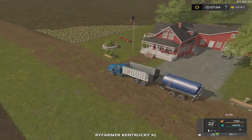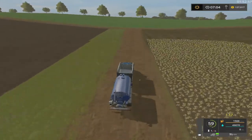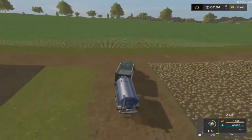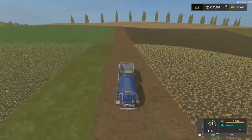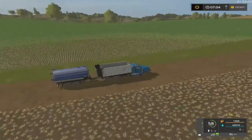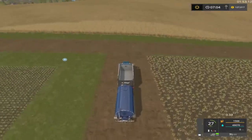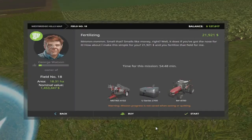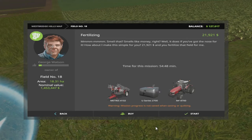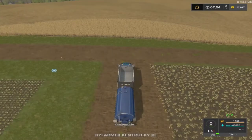Yeah, it should be enough water. I probably should have grabbed that corn, but I'll get it later. This is the field I need, but they got sugar beets in it. They want like - let's just say 1.5 million. Make some money off of it.